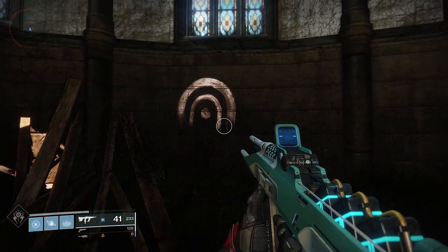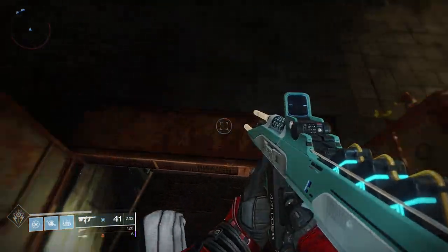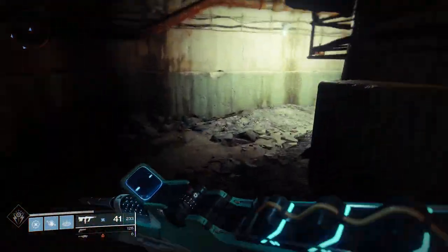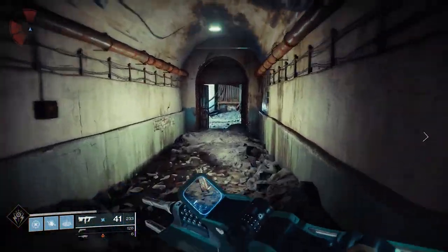One of the first places you'll explore as a brand new Destiny 2 player are lost sectors. The first one is right here inside the church — it's indicated by that mark on the wall, and usually the mark means there's an entrance very close by. When you see one of those marks, there's definitely some cool loot to be had nearby.